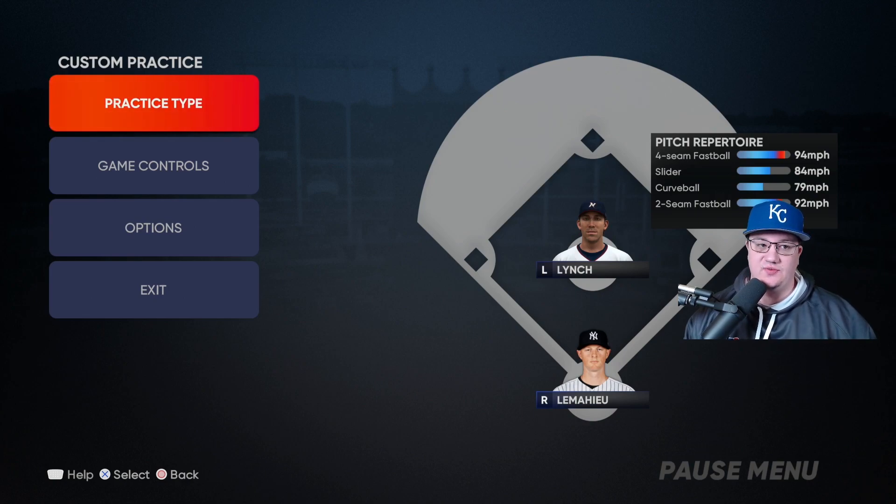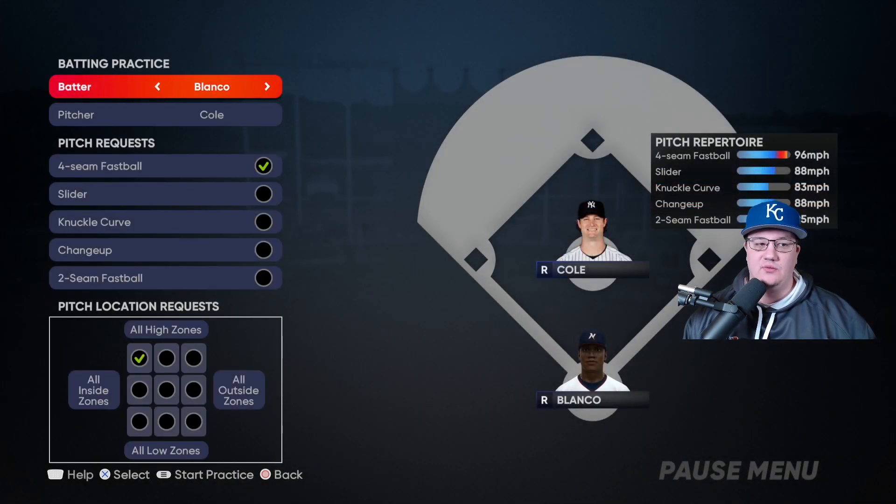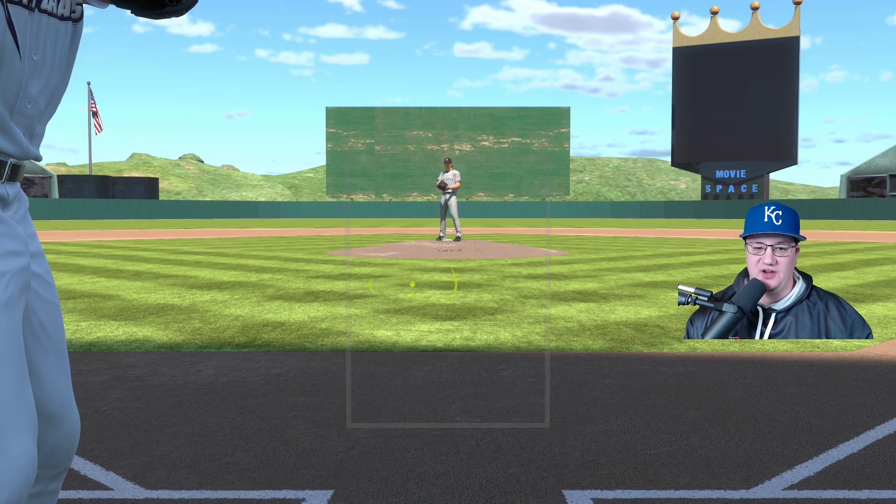We're going to work on hitting and pitching in this video. First, select practice type and go to Batting. We're going to select Bobby Witt Jr. The pitcher we want is Cole — select the four-seam fastball, and then select inside. So we're going to focus on turning on pitches on the inside. Challenge number one is to hit a fastball right-on-right for one home run. Once you do that, you move on. Make sure you hit the Start or Options button to start the practice.